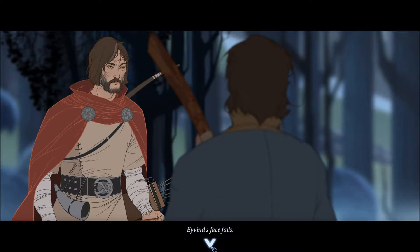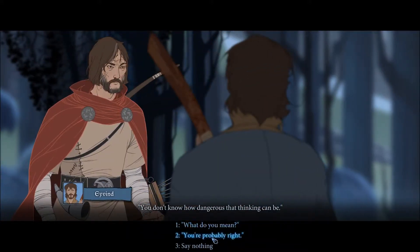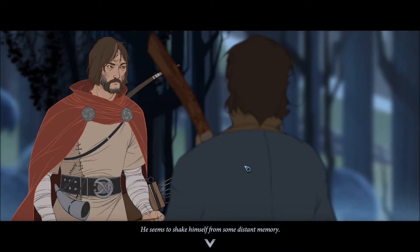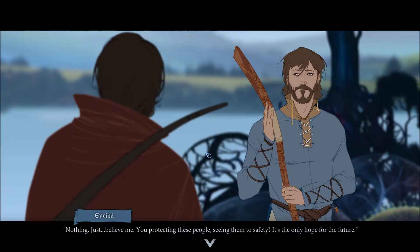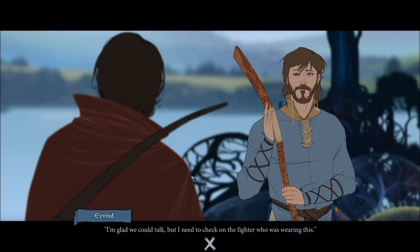Ivan's face falls. 'You don't know how dangerous that thinking can be.' 'What do you mean?' He seems to shake himself from some distant memory. 'Nothing. Just believe me. You protecting these people, seeing them to safety — it's the only hope for the future.' Ivan picks up the repaired armor, hitting it with his staff to test it. 'I'm glad we could talk, but I need to check on the fighter who was wearing this.'